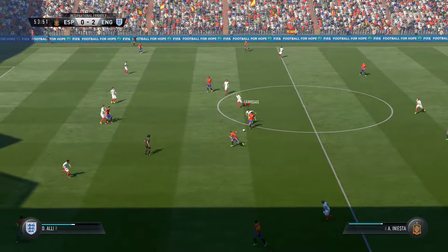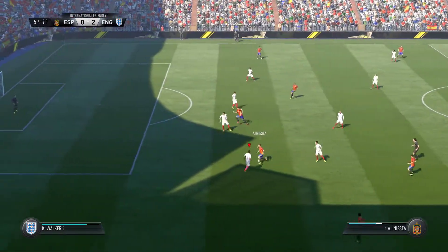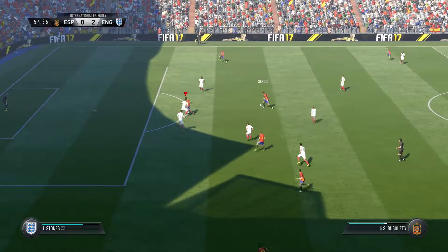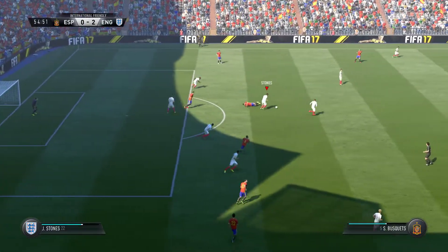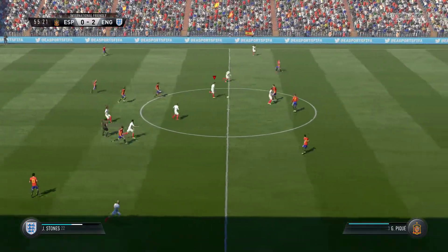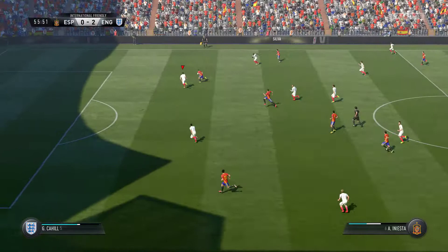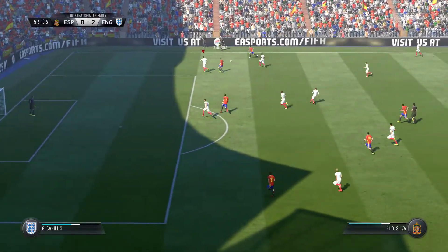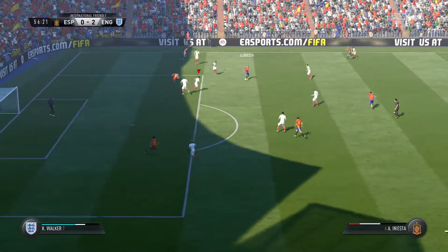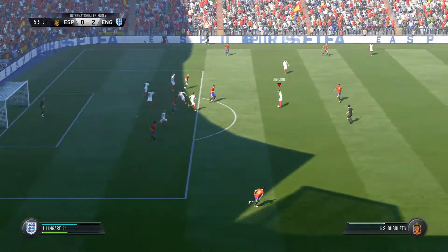Fabregas. Spain have the ball — one or two possibilities here. Sergio Busquets gets it away. Got a bit sloppy there, didn't concentrate. They're on the back foot now — that's frustrating. Just as they get higher up the pitch, they give the ball away. Attempting the through ball — shot passing. Pass intercepted, it was under hit.